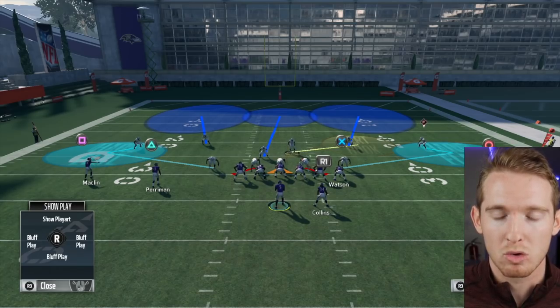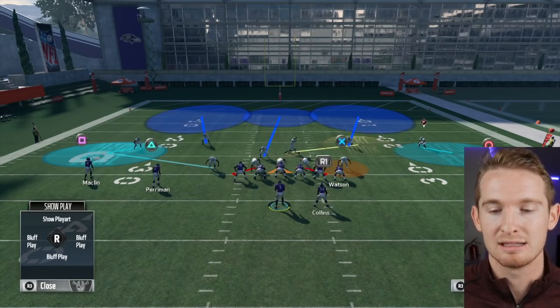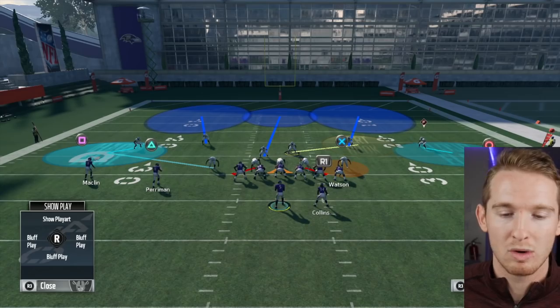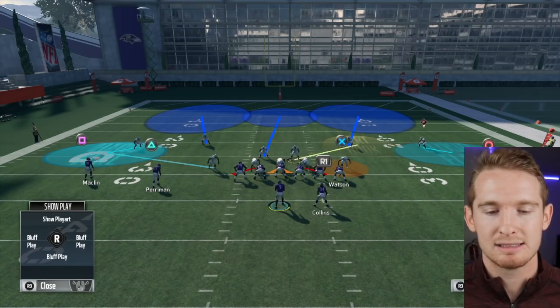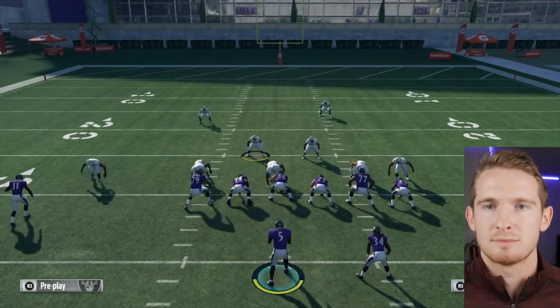If they have a mobile quarterback, what I like to do is go to my linebacker adjustments and put the outside guy on the right in a spy. That way you leave the flat open to one side, but the other side is still covered. Just depends on how your opponent's playing - if they're running the ball a lot with their quarterback, you might want to look into something like that.